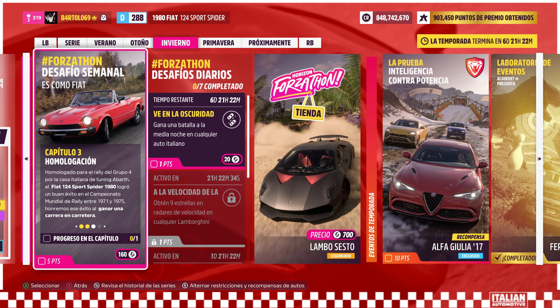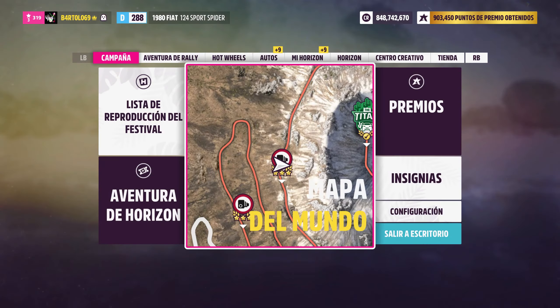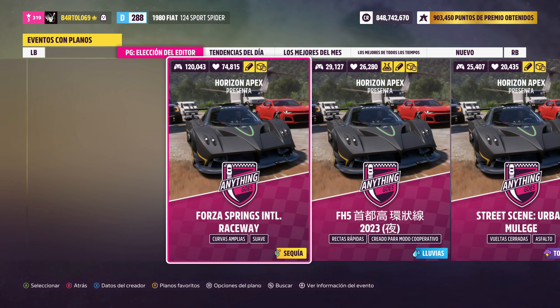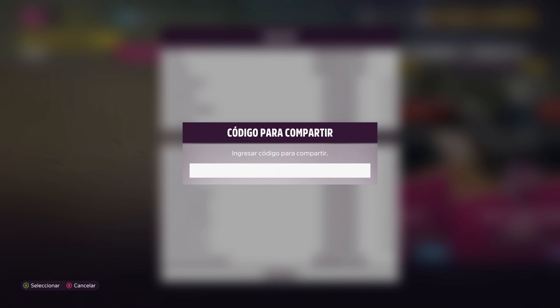Capítulo 3, Homologación. Hay que ganar una carrera de Roar Racing. Pues tengo yo aquí un código... ¿dónde va? Un código... ¿cómo es el código? No, laboratorio de eventos, laboratorio de eventos, planos de eventos... No voy a escribirlo, creo, porque no me acuerdo qué iba a hacer yo. Sí, lo voy a escribir para que no me haga un lío. Pero hace falta que yo lo vea.